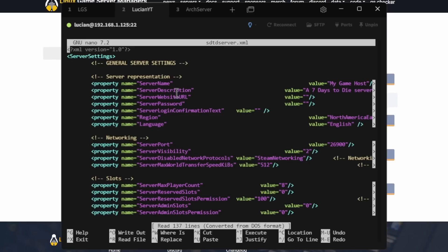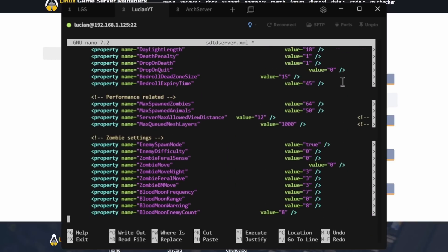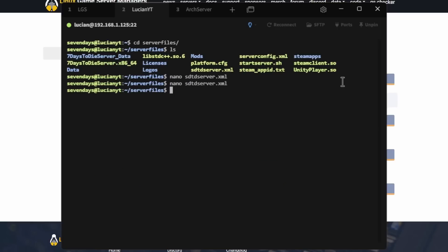You can't use your mouse here — you'll have to use your arrow keys on the keyboard. For server name, go down to that line and change the name. We'll call this 'Lucian Dev'. You can change the description, server location, port, and all other settings here at your own pace. For now I'm leaving everything at default except for the server name. Press Ctrl+X, then Y, then Enter to save.